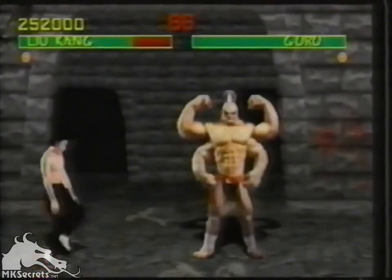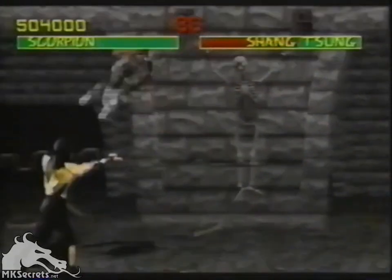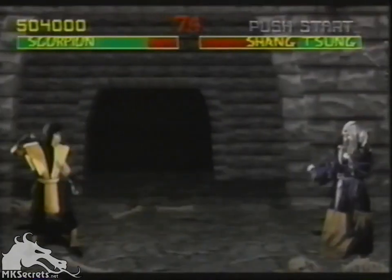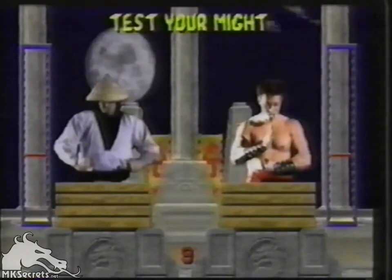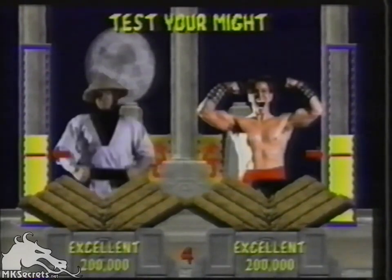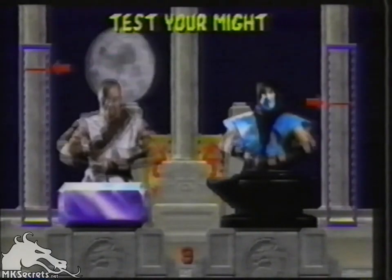Should Goro be subdued, you'll engage the most deceptive and powerful opponent of all: Shang Tsung, the bloodthirsty emperor capable of instantly becoming any fighter he chooses. Conquer Shang Tsung and you will have joined unfrequented ranks — those who have battled all adversaries yet survived. Every five matches during both one and two-player games, you'll have a chance to test your strength and win bonus points by smashing progressively harder objects.